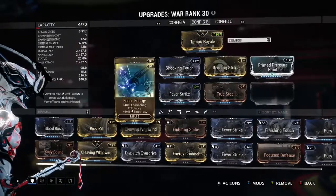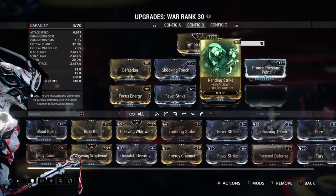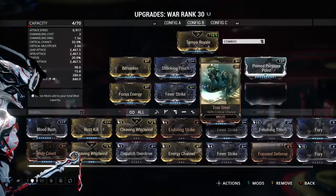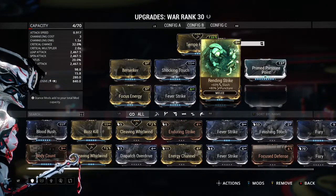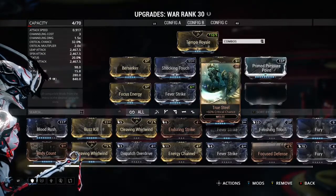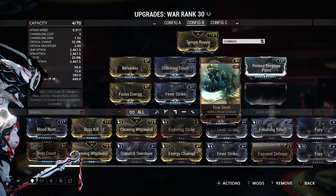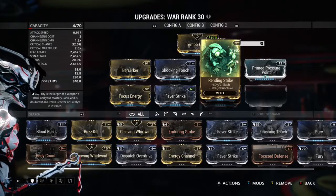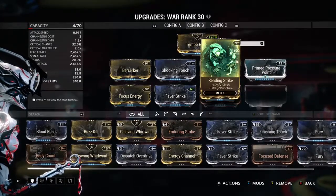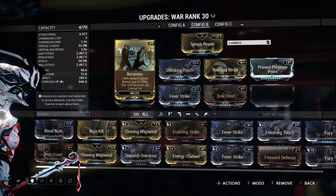Now let's talk about The War. The War is the sword you get from the Second Dream quest from the Stalker — I don't want to spoil it for new players, but just know you get this amazingly powerful sword from the Stalker. What I'm using is Temple Royale, Berserker, Focus Energy, Shocking Touch, Fever Strike, True Steel, Rending Strike, and Prime Pressure Point. I'll be swapping out Rending Strike and True Steel for Blood Rush and Body Count, or Buzz Kill and Blood Rush.